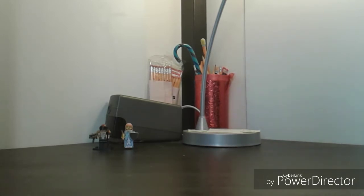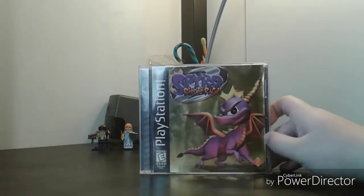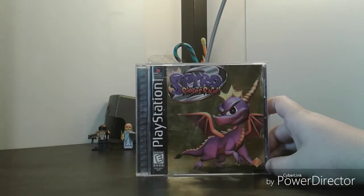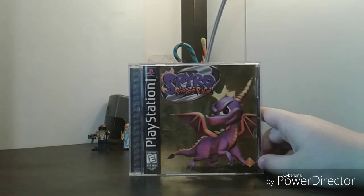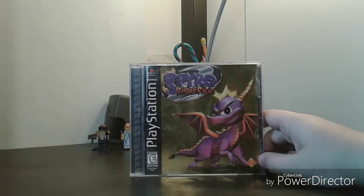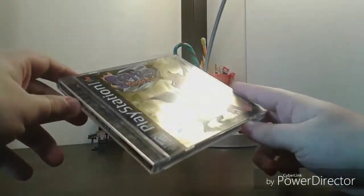The first thing I bought is a PlayStation 1 game — for $3 I got Spyro 2: Ripto's Rage, which was a game I was not expecting to ever find for $3 at the flea market. I think this game goes for like $20–$25 on eBay. The guy lowered the price from $6 because the disc was kind of scratched.